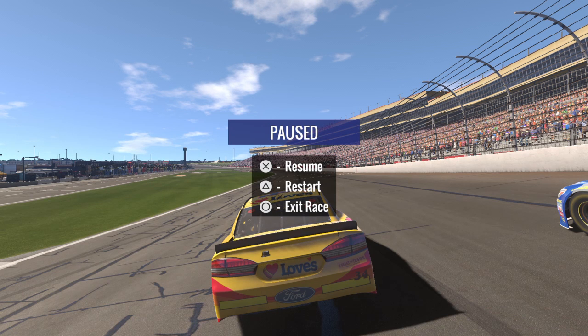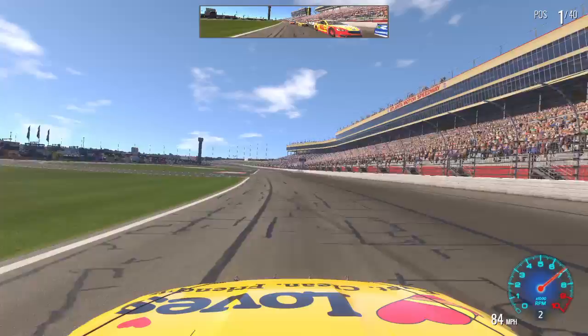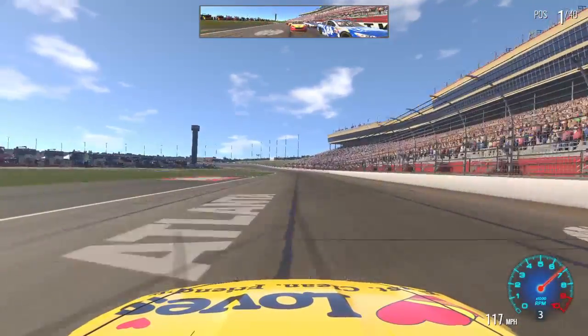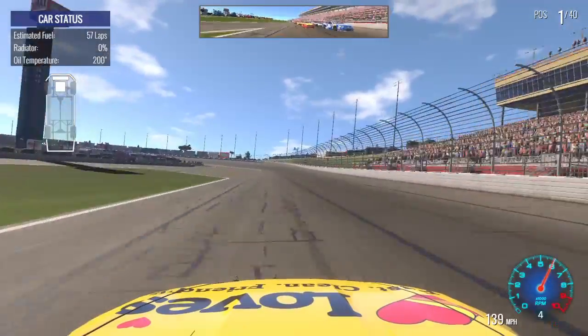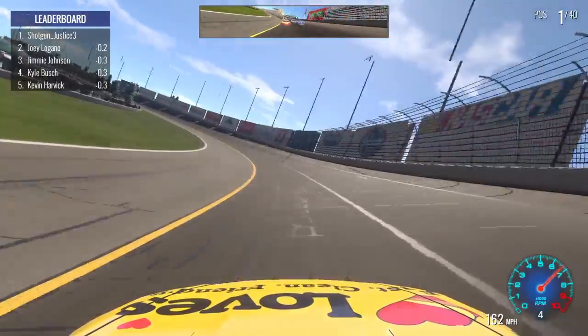What's going on guys, it's Shotgun here, and I'm going to be giving you a short race here on NASCAR Heat Evolution. Got Chris Buescher here — best driver ever, not really — but he's gonna win the championship this year, mark my words. We're gonna do a quick race here, should take about ten minutes. Here we go, running on simulation mode with full damage.